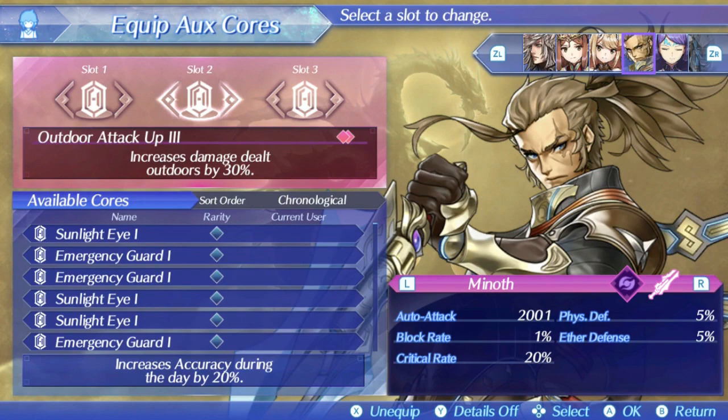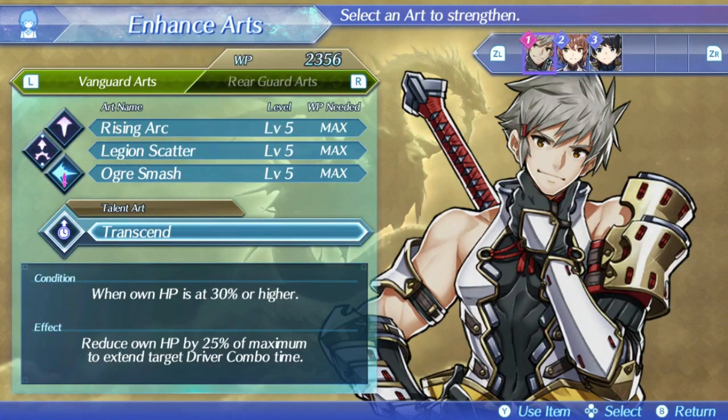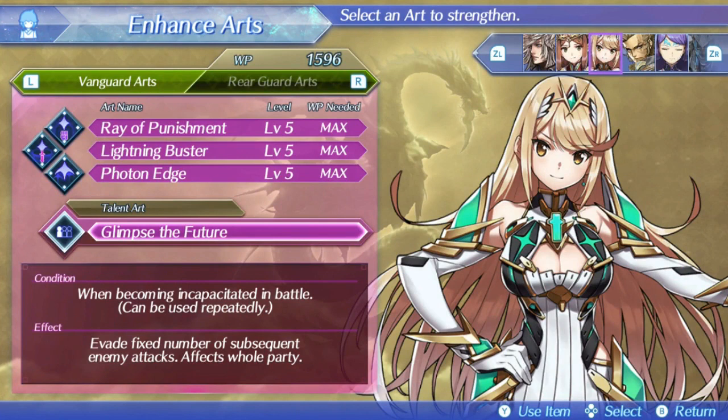The last thing I want to quickly mention before a demonstration is talent arts. Adam has a really strong talent art called Transcend, which allows him to extend driver combos at the cost of his health. This can be very strong with critical healing strategies, and you can basically permanently extend to top full if your teammates don't ruin it — very useful for fusion combos and chain attacks. Mithra's talent art basically gives the party full evasion for around 15 attacks, but it can only be used if she dies, so it's not that great to worry about. However, if you get revived after dying, you can use this with Mithra and your team will pretty much be invincible for the next 20 seconds or so.